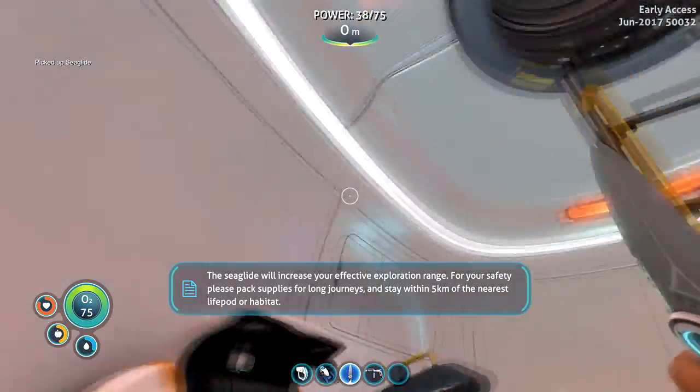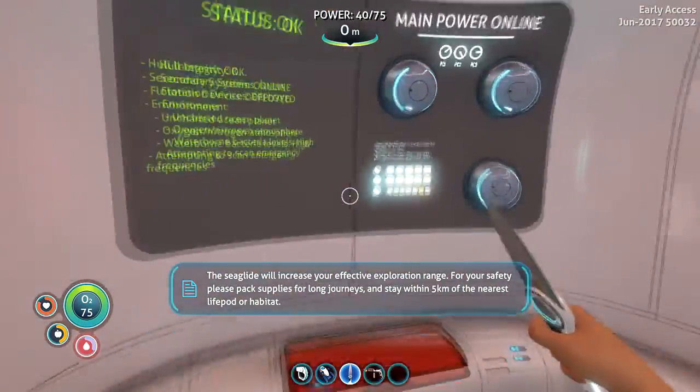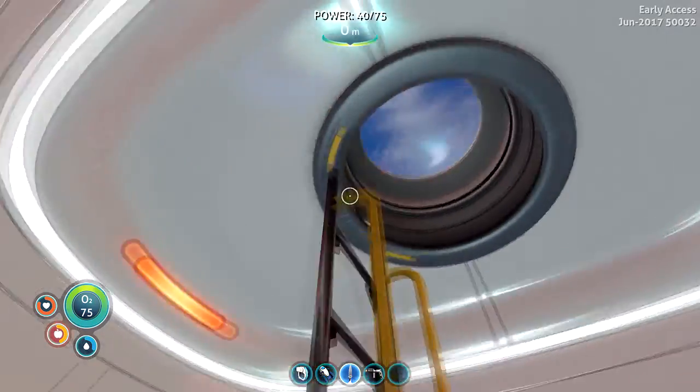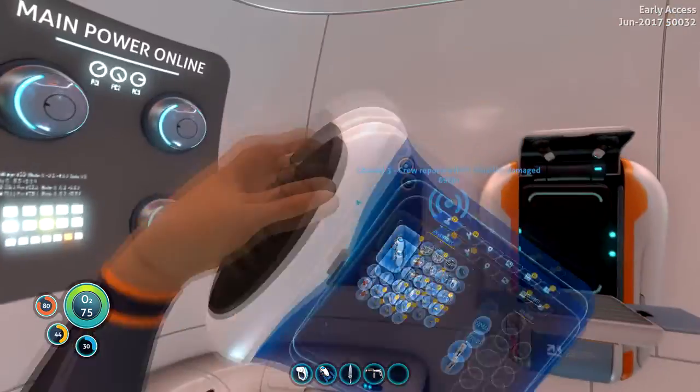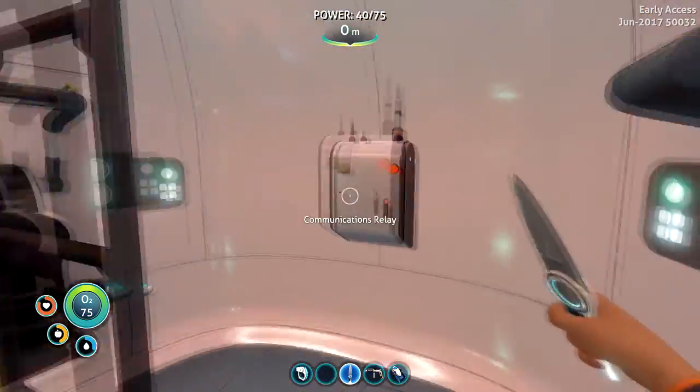The Seaglide will increase your effective exploration range. For your safety, please maximize for long journeys and stay within 5 kilometers of a life pod or habitat. So that leads me to believe this thing at max charge has a 10 kilometer range. Oh boy! Let's pop her on the hotbar down here and go test her out.